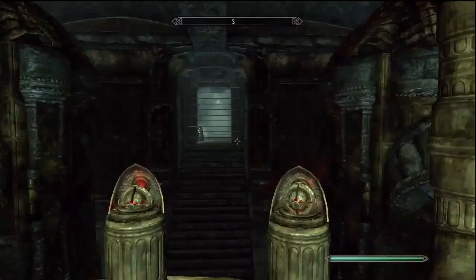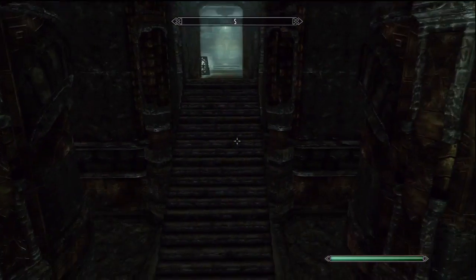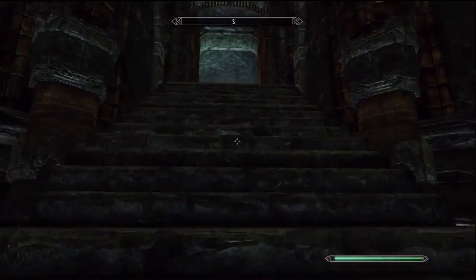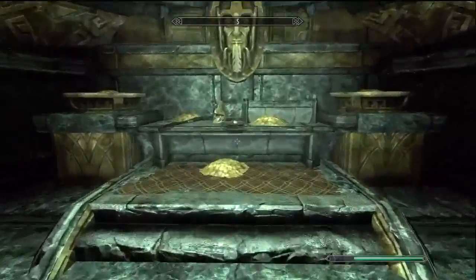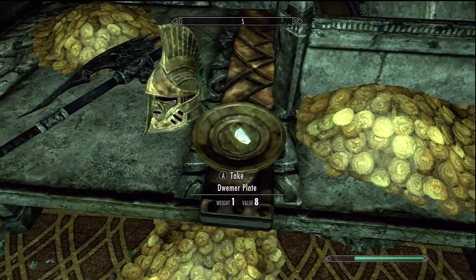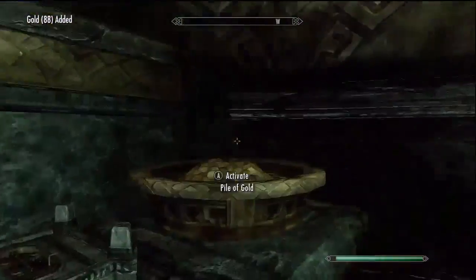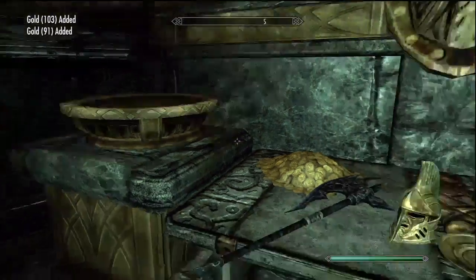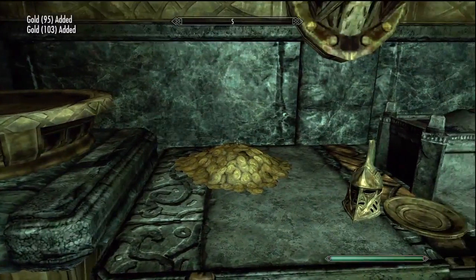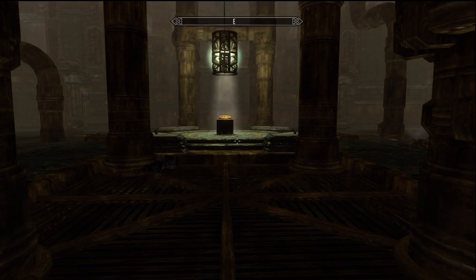The third one is going to be in Falbathars — however you want to pronounce that Dwemer name. It's in the very back room right before the exit, sitting on a table. There's also going to be some awesome stuff nearby, like a hundred gold pieces each, and there's also an awesome dwarven helmet.